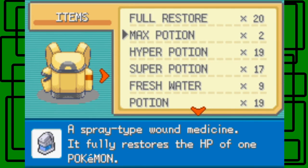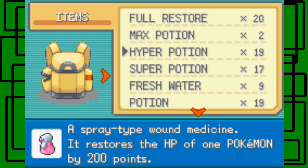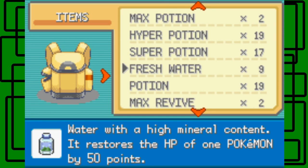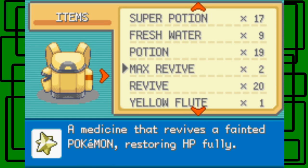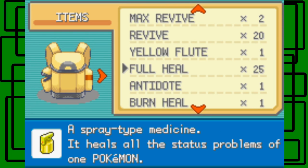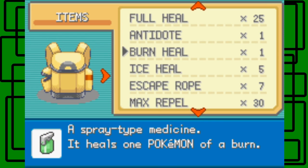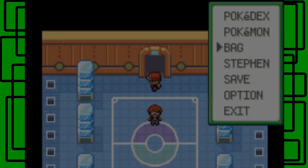I have 24 Full Restores, 2 Max Potions, 20 Hyper Potions, 17 Super Potions, 9 Fresh Water, 19 Potions, 2 Max Revives, 20 Revives, an Elf Fruit, and 25 Full Heals. Plus Max Elixirs, Burn Heals, Ice Heals, Ethers, and all that.